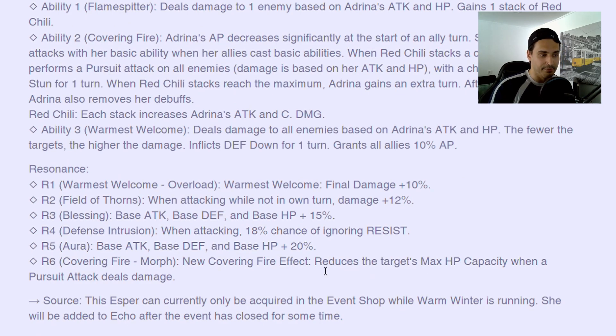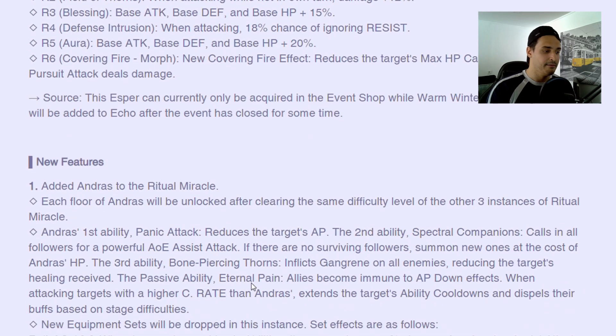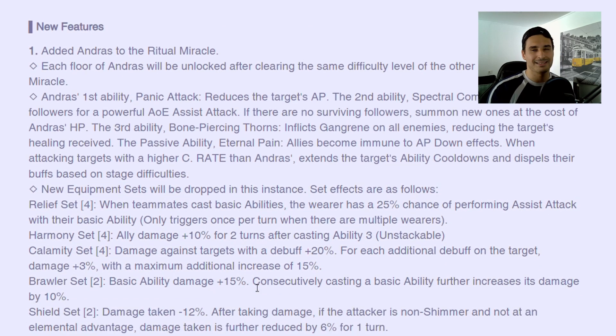Her R6 is very interesting, and R2 as well — when attacking while not on your own turn, damage plus 12%. This might be very good if she's on Avatara, because Avatara might stack Red Chili faster since she'll pursuit whenever anyone else does. She's going to be super fun; I'm going to build her and try it out. She most likely is an R6 unit. R6 reduces target's max HP capacity when pursuit attack deals damage — pretty much like Raven's S2. It's not an original design but Raven is one of my favorite units to use.